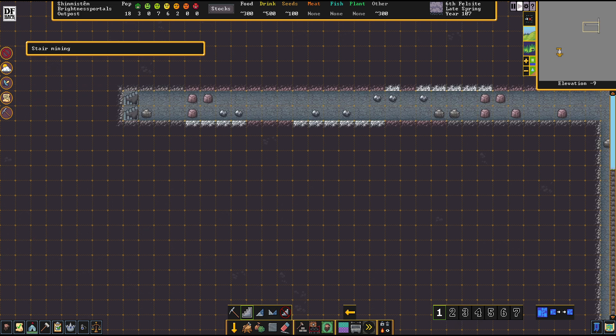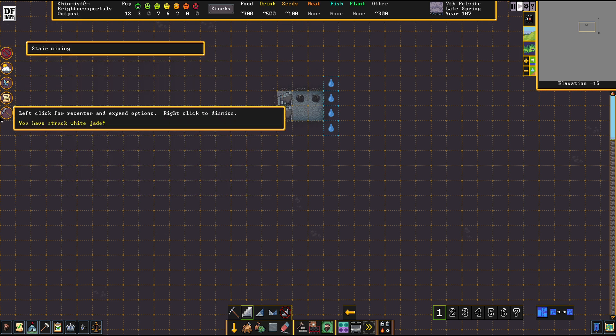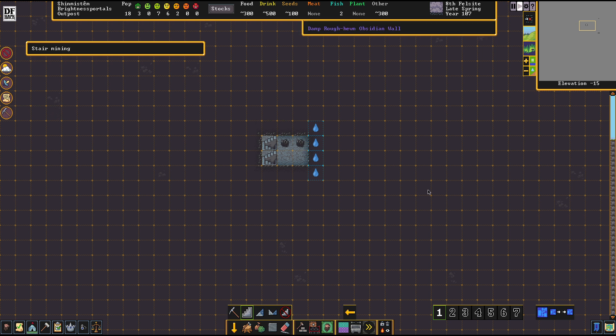The damp rock is a little bit of an issue, but a resolvable one. We are going to dig our next 10 stories into that direction, drilling our staircase exactly alongside the border of that aquifer. This way the dwarves of Shinmistem can see exactly when the aquifer layer will be gone, and we'll be able to drill ourselves deeper into the other biome. Native gold, my friends — now that's a find! And here we have aquifer rock again.